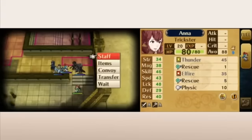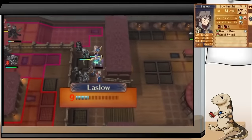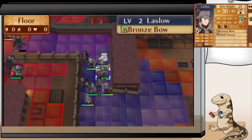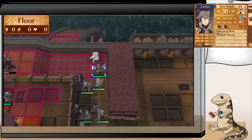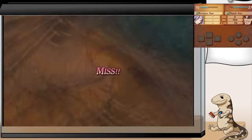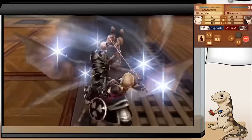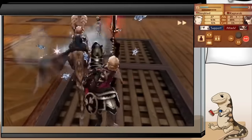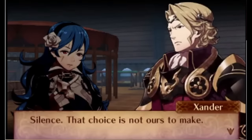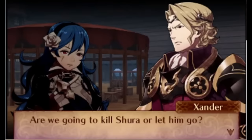Next up is Fire Emblem Fates, and most of the recruitments in this game are talk or story based, but there are a couple worth noting. First, there are a couple characters that join you for upgrading buildings in my castle. Izzana joins you after you upgrade the hot springs to level 3, Yukimura joins when you upgrade the puppet to level 3, and Flora joins after you upgrade the launcher, ballista, or fire orb to level 3. I don't have too many thoughts on this beyond that it's funny that Izzana joins you after you upgrade the hot springs — I think it's a decent incentive to engage with some buildings you might not otherwise focus on. The last recruitment I want to talk about in Fates is Shura's recruitment in Conquest. After you complete the map where Shura is introduced, you have the choice of sparing him and letting him join your army, or killing him and taking his boots.